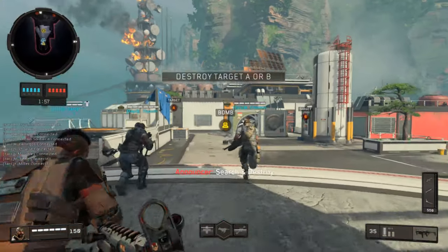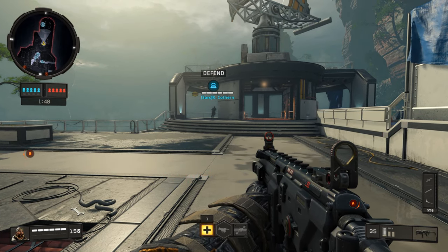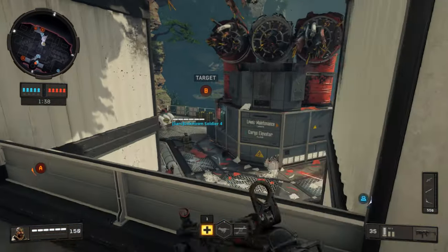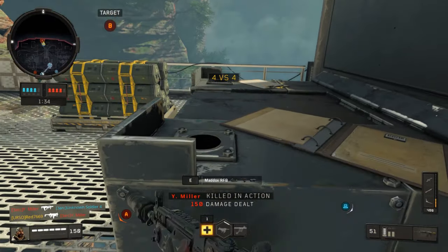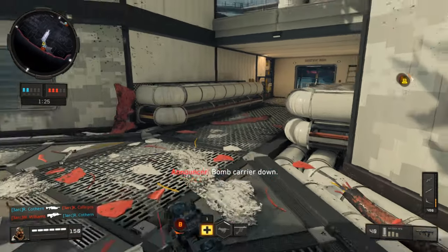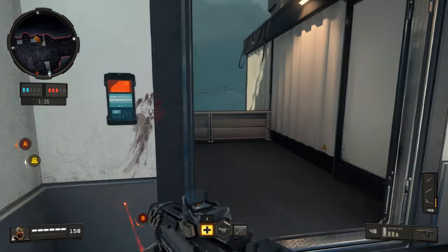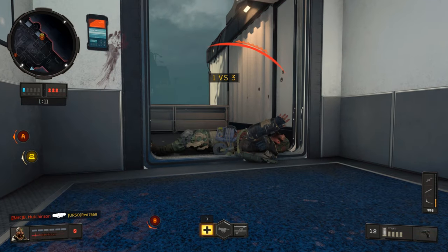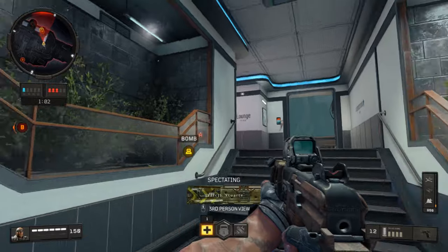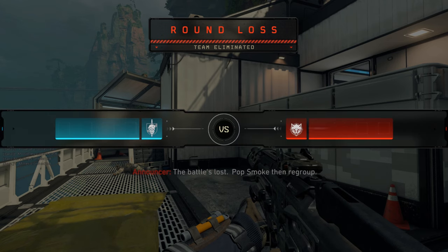Search and Destroy. Neutralize the objective. Bomb acquired. Dropped. Bomb carrier down. The battle's lost — pop smoke, then regroup.